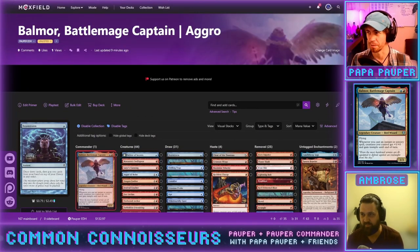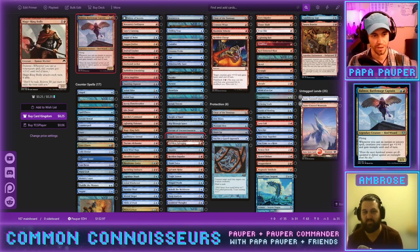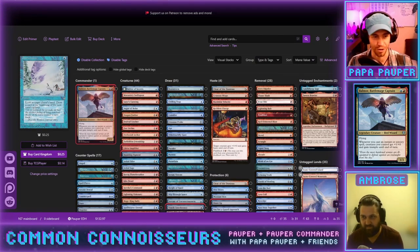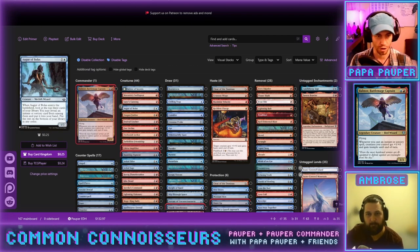We're double-dipping: buffing up Balmore and the team, while also getting more creatures that benefit from those anthems. We have classics like Dragon Fodder, Krenko's Command, and the newer Forbidden Friendship — same effect but making a hasty dinosaur. Creature types are less relevant in this deck. We also have Festival Crasher, the newly downshifted Monastery Swiftspear, Delver of Secrets, and Augur of Bolas.